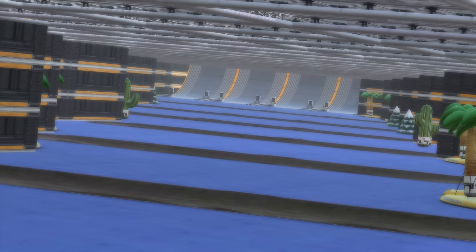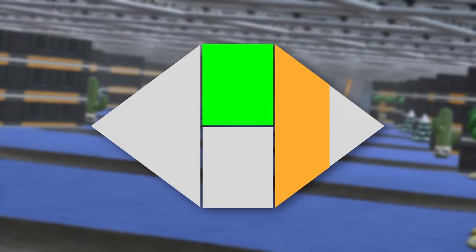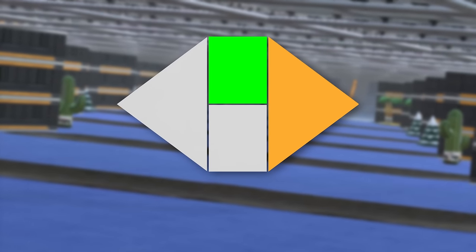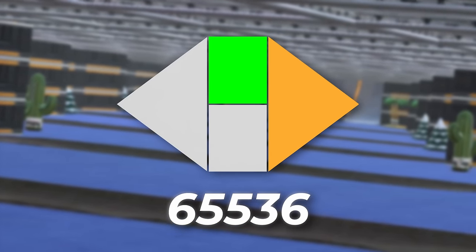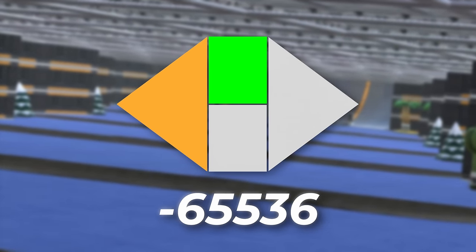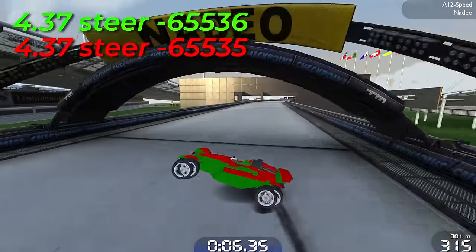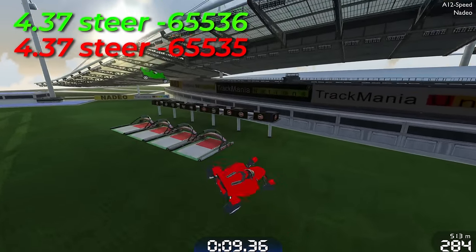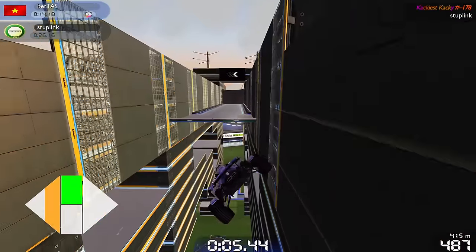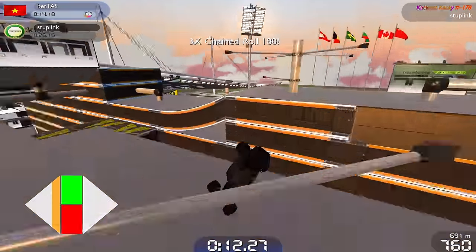In Trackmania, players control the car by giving steering inputs that can be changed every hundredth of a second. While using a controller, the maximum right turn is represented by the number 65,536, while the maximum left turn is represented by negative 65,536. This means there are nearly an infinite number of precise steering combinations per each second of driving. Even the smallest change to any of these steering values can completely alter the outcome of the run. This principle is what allows tool-assisted speedrunners to create their TASes, as they are able to manually set each of these input values and then play them back, resulting in the exact same run.